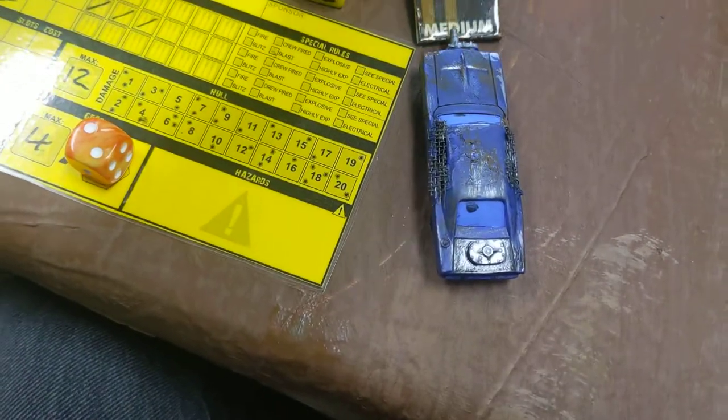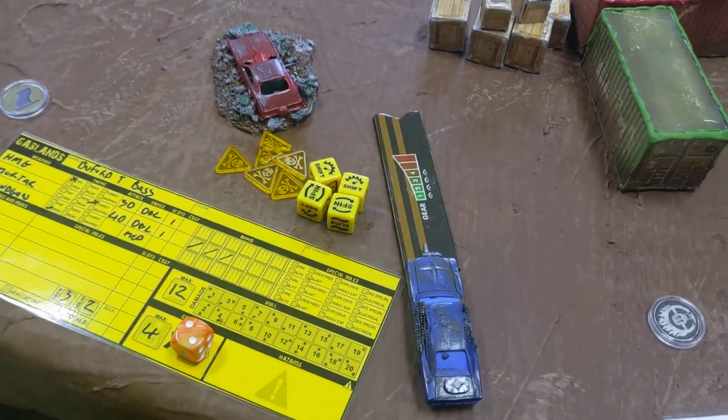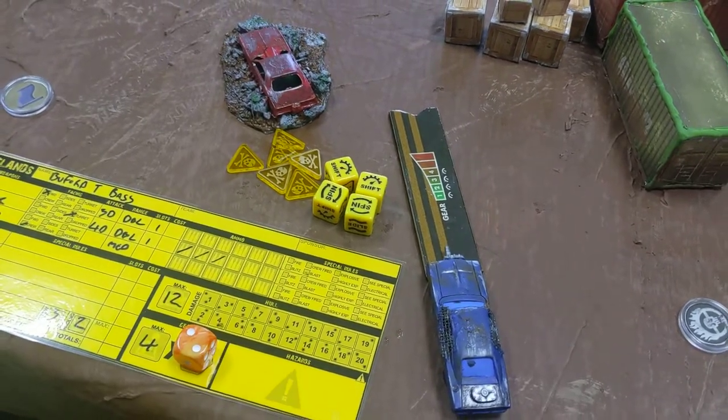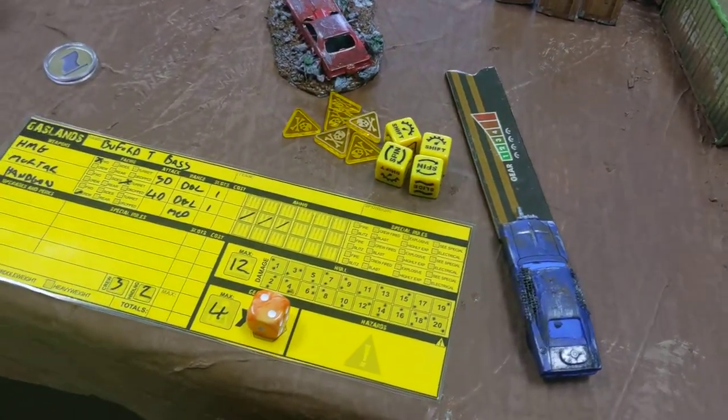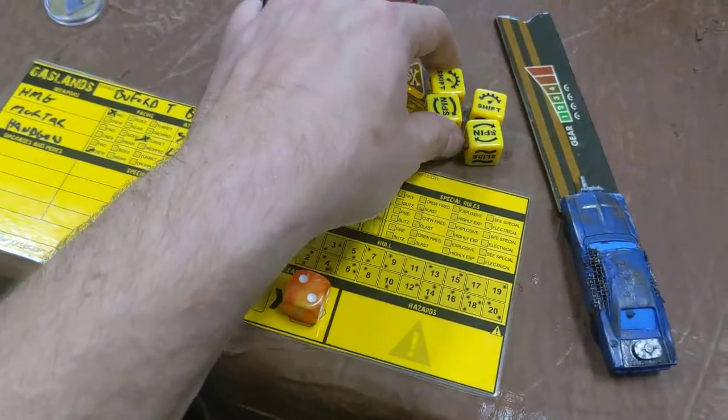I place that template in front of my car, and that's where it's going to take me at the end of my movement phase if everything goes the way I want it to. I then go over to my sheet and determine my handling, which in this case is 2.